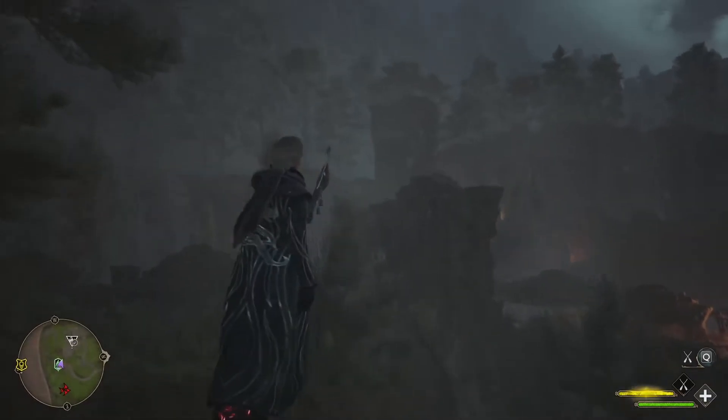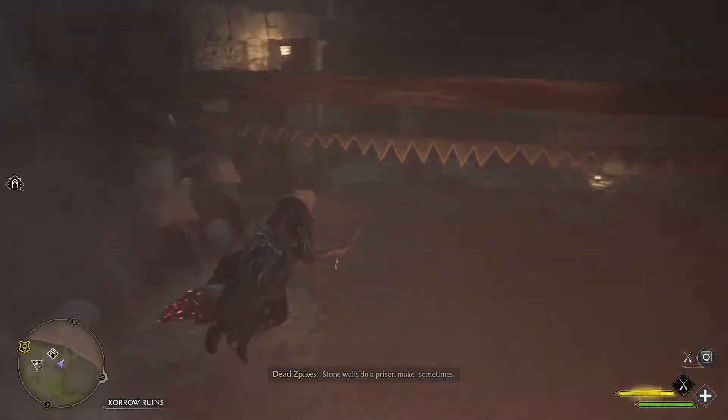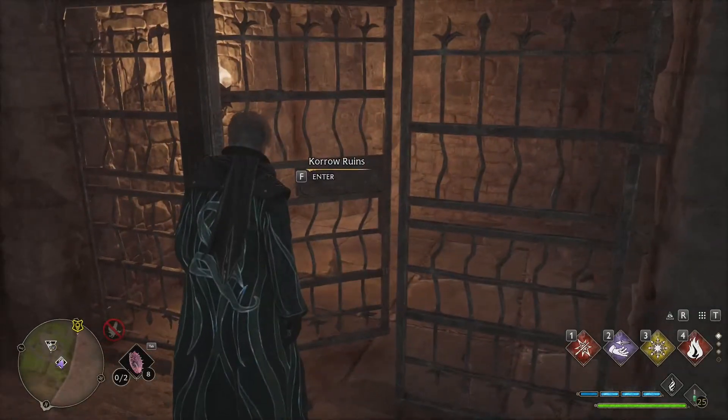To proceed forward, you can just fly through here, which is pretty great. All you're going to do is go to the right side over here and land right out here. You're probably going to have to fight some guys, and right down here is the cave that you want to go into — Coral Runes.